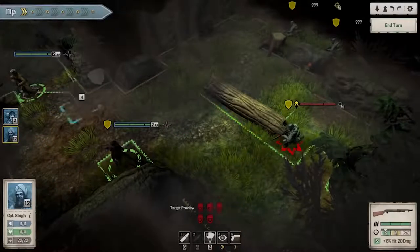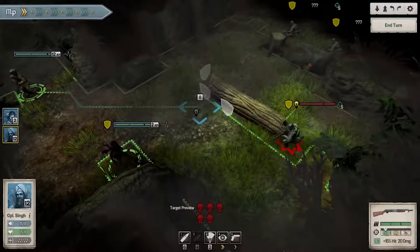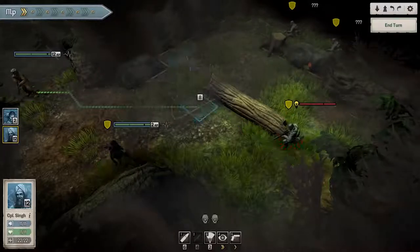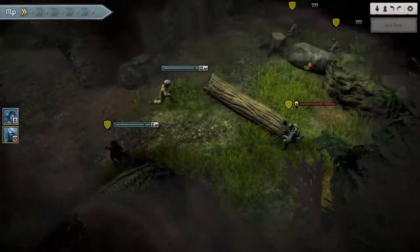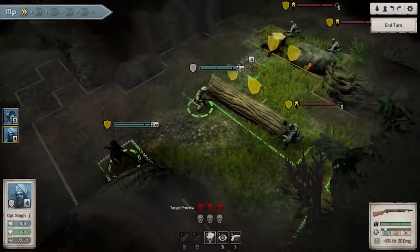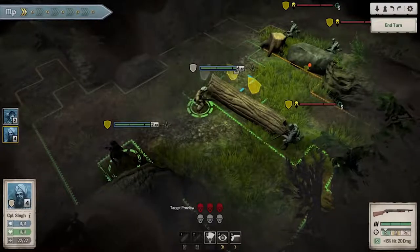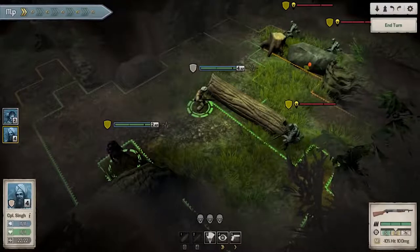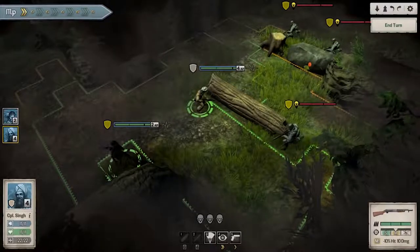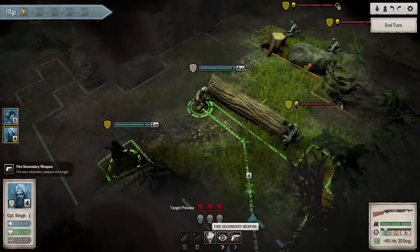That's not the only thing I've got. I can bring up the ever-reliable Corporal Singh — he's carrying a shotgun, so he's bringing a bit more firepower to the party. I bring him up, and you can see I've highlighted those other units. Once they're outside the shroud, I can suddenly see how much health they've got and a few more things about them, which is really important for deciding what tactics to use against them.